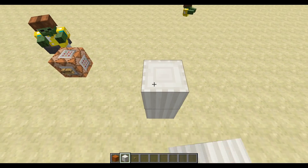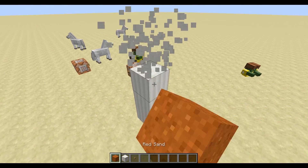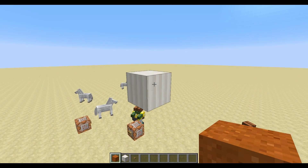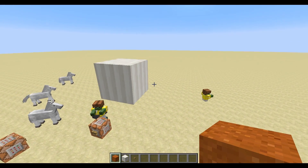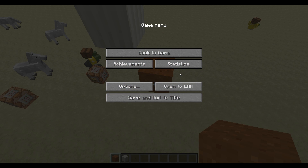I want to show you how to create one of these command blocks. I'll first create an entity, which will be a falling sand entity, to show you that it's possible with any entity, not only mobs. I right-click, then this sand block is falling down, which means it is an entity.